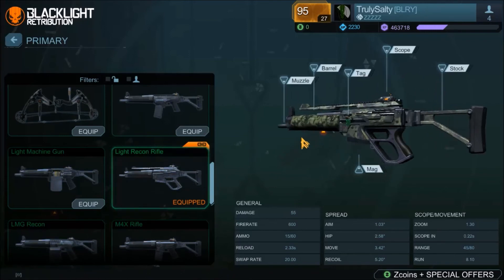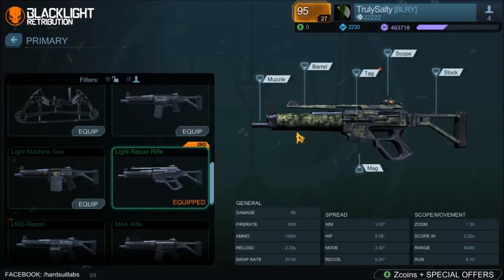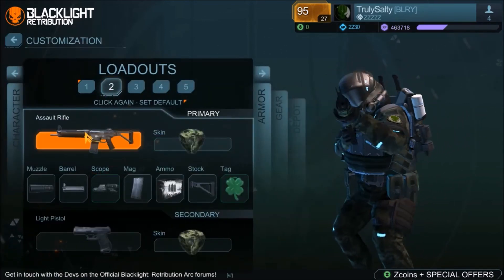To justify this kick and these horrible spreads, it needs to do more damage, otherwise it will not be balanced. Now here's the issue: if Hardsuit Labs puts too much damage on it and then it's all people use, with everyone hip-firing and two-hitting people with this gun — that's the problem. So if they do patch this gun, which they need to, hopefully they do it right and actually make it a viable weapon.